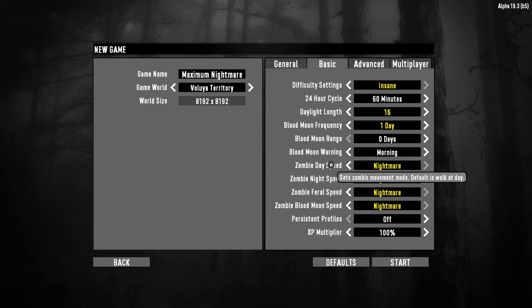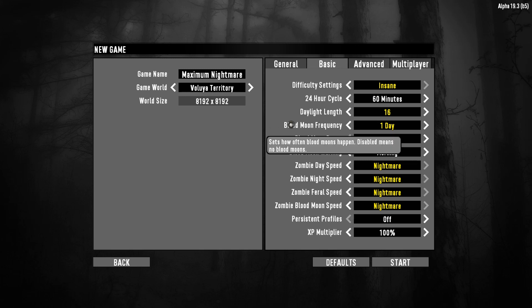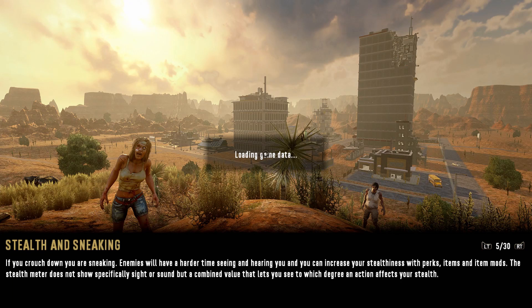Let me show you why we're calling this Maximum Nightmare. These are the settings we're going to play on: all zombie speeds — day speed, night speed, feral speed, blood moon speed — all set to Nightmare. We're going to have 16-hour days, and to make it even more brutal and punishing, we're doing a blood moon every single night. This game mode will completely crush you.